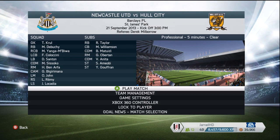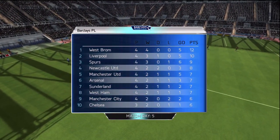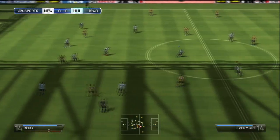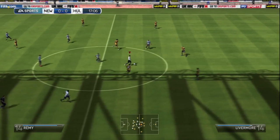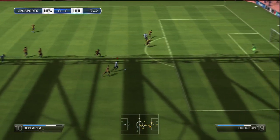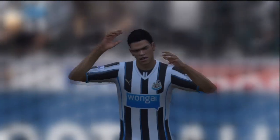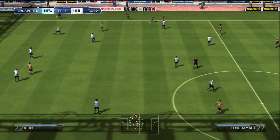The second match of the episode is a Premier League match at St. James' Park against Hull City. Heading into this match we are currently sitting fourth on the ladder with eight points. A loss here could put us in the bottom half, but a win could put us up to second. Ben Arthur is on the ball, takes a shot, and just misses to the left-hand side of the post — unlucky.